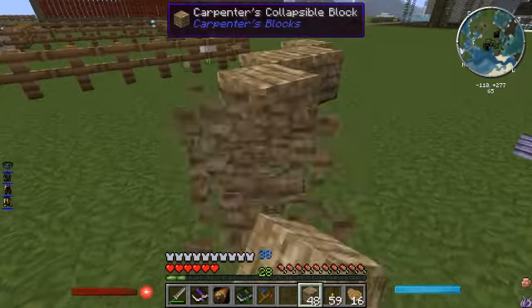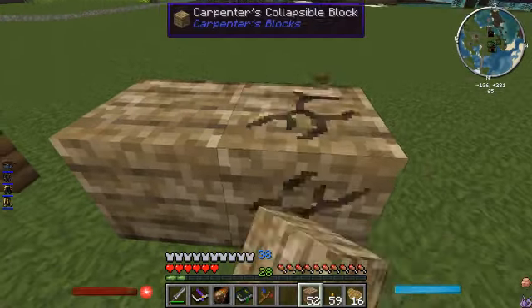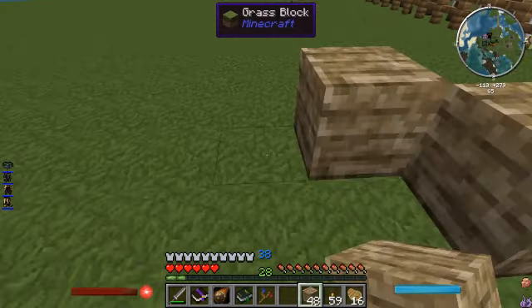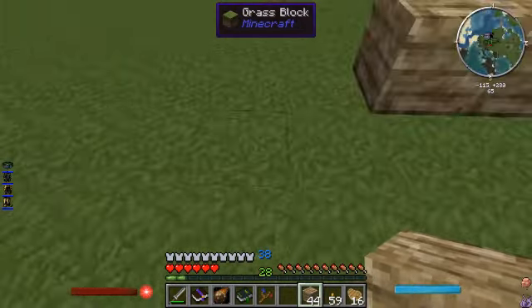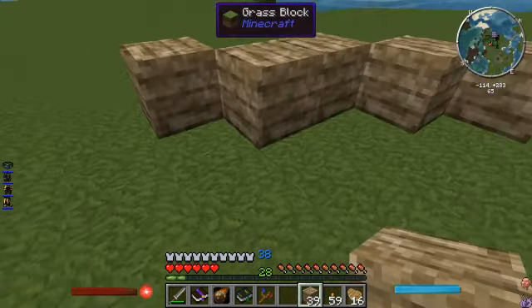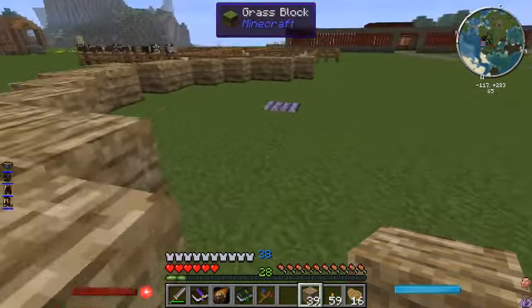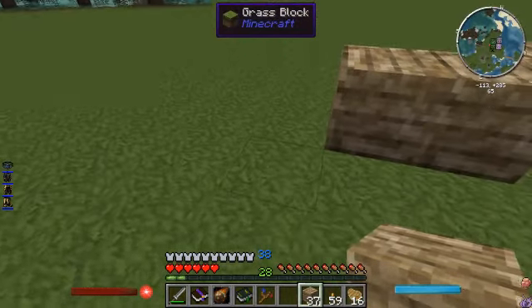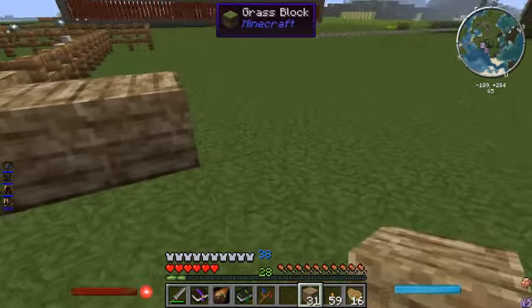These are collapsible blocks from the Carpenter's Block mod — I'm using those just because they break down easily. One two and then one two, and then there's the tip — that should line up perfectly, yes it does. So this is our circle. What I mean by this is our circle: we can see where I'm placing these blocks — that is the furthest outer range where you can place a day bloom and it will connect to the mana spreader. It's actually quite simple when you really think about it.